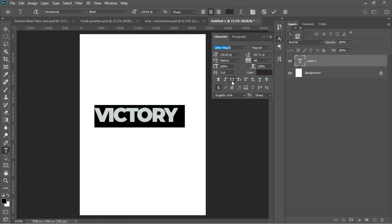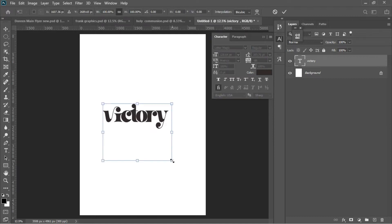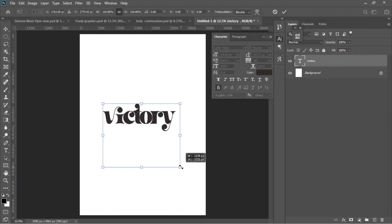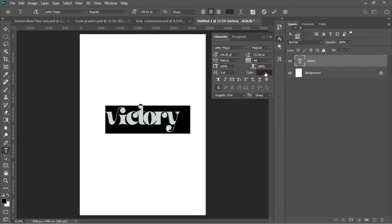We go for Letter Magic. We are not going to use the uppercase of Letter Magic, so we'll click on All Caps and then change from caps to lowercase. Then Ctrl+C to transform this a little bit, hit Enter, Ctrl+A to center it, and Ctrl+D to deselect. Now we change the color of 'Victory' to something deep blue.